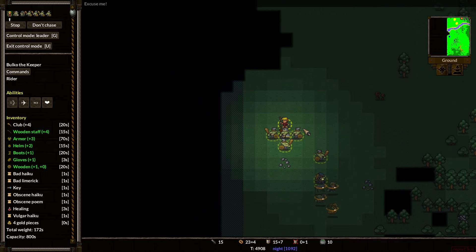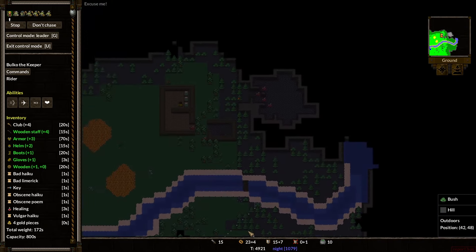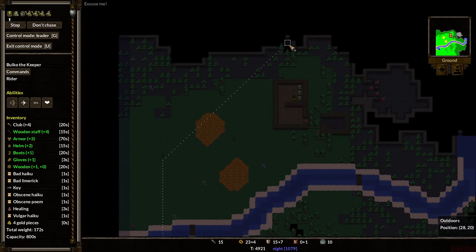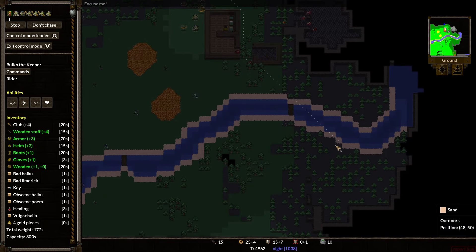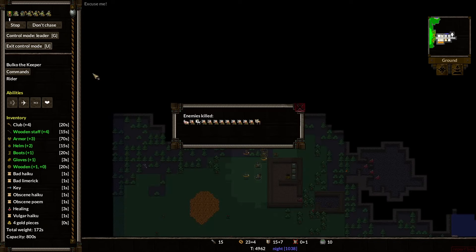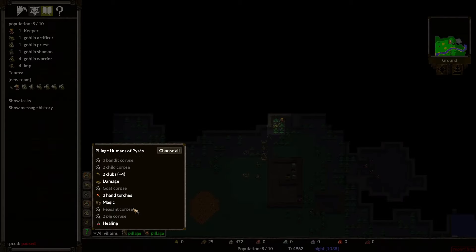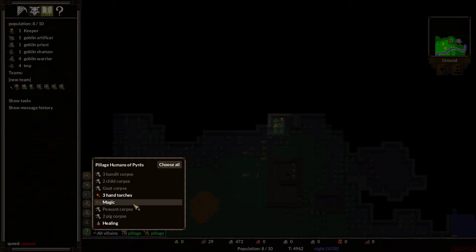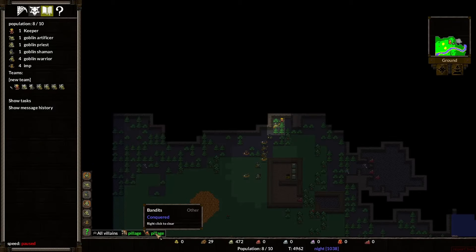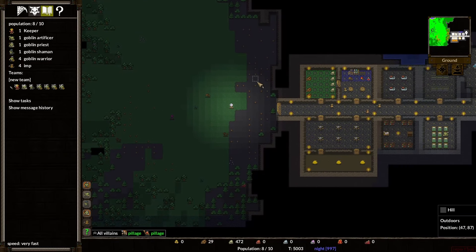The great outdoors. We have successfully discovered pretty well everything there is to discover. Good venture up here. Then we go — exit control mode. So all these things have been killed. It looks like the humans and the bandits have been conquered. So now we can pillage and say: give me the damage mushroom. Let's just get all of it, and then we can pillage the bandits and also get all of it. And now our little imps will go and scour through the corpses and bring things back to us.